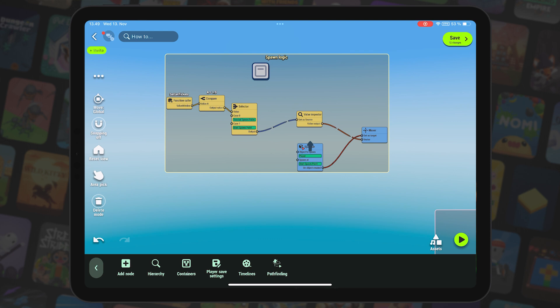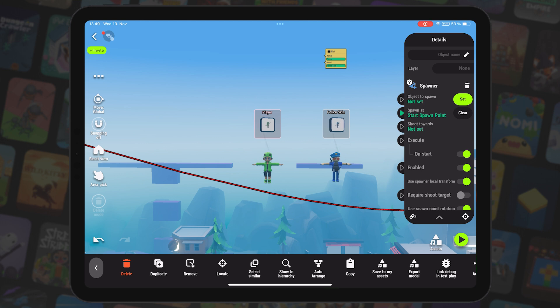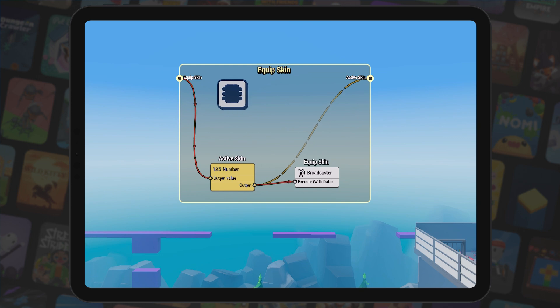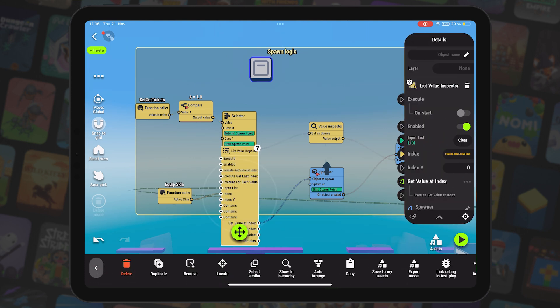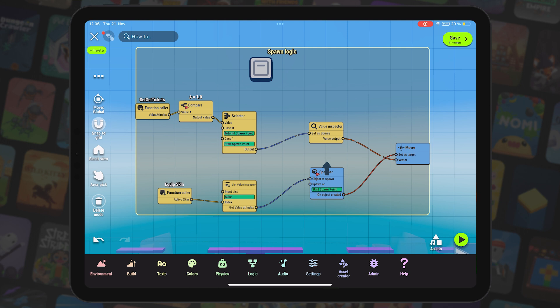From there, I found the initial player spawn logic that Yuso created. I removed the default character as the object to spawn target and replaced it with some logic that pools the target from that list. I'll keep track of the equipped skin index in a function, so a function caller will feed the index of the list value inspector, which then calls the skin to be spawned by the spawner. This is all done with reader links, so all I have to do is execute the spawner and it knows which skin to spawn.